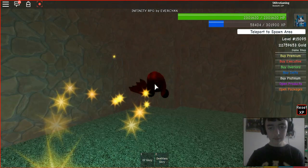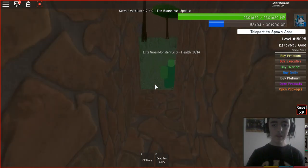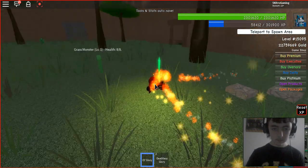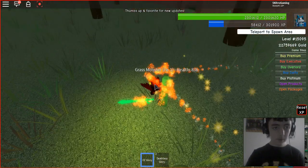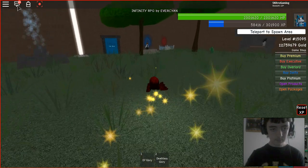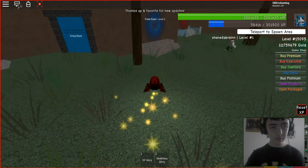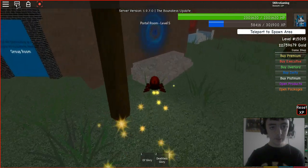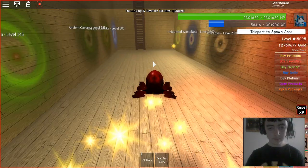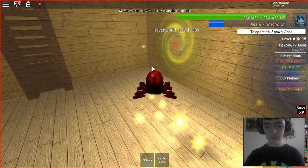Now I'll show you the second one, which is what I'm wearing right now. In the Haven World — yes, it's the Haven World. Let me just go over there real quick. So now you want to go into here, slowly walk over, and go to the Haven World.